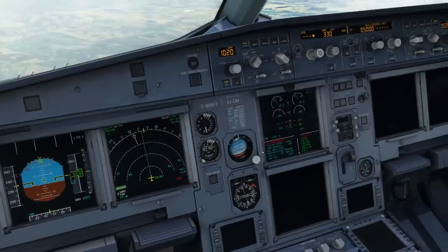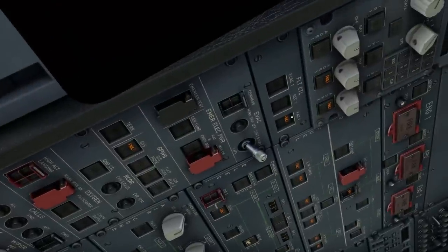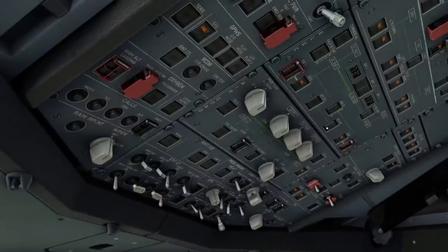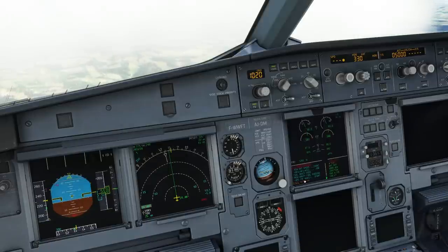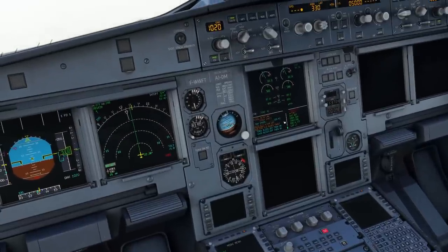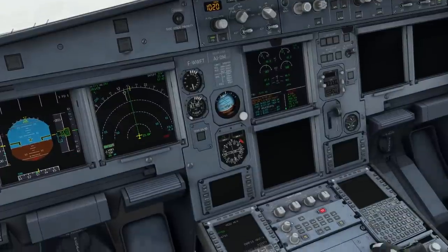Continuing ECAM: FAC 1 off then on. Flight controls, FAC 1 off, then on. Bus tie: auto. ELEC, bus tie, auto. APU if available - start. As we said, we dispatched without the APU, so that's not available. Clear ELEC. Flight controls: alternate law, protection lost, maximum speed 320 knots. Clear flight controls. Autoflight: autothrust off. Clear autoflight.